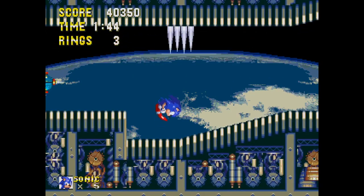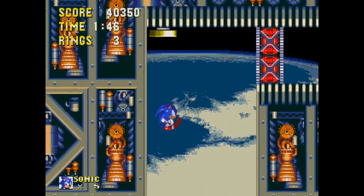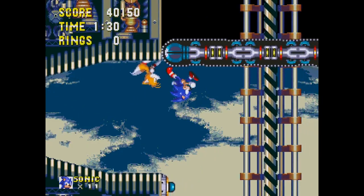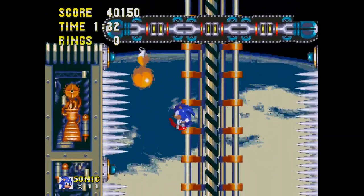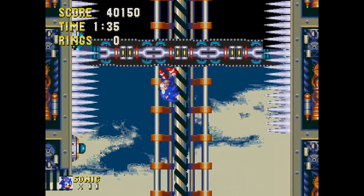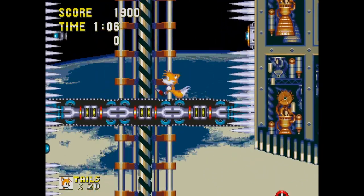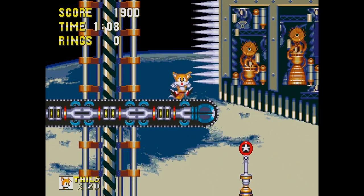In Act 2, you'll be treated to a gravity-defying upside-down gimmick — pretty rare to see at the time. These upside-down conveyor belts that move from side to side have always been a nightmare, and I'm always sure to lose some lives by either getting blasted by missiles or struck by spikes on the wall.